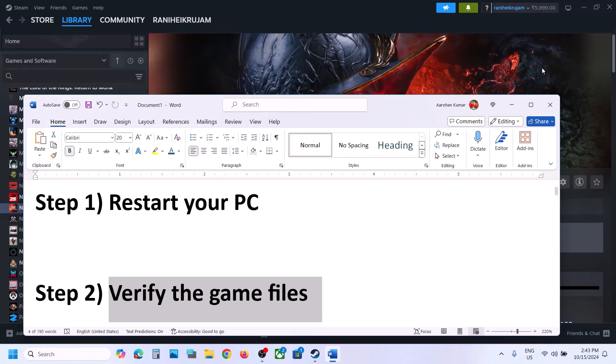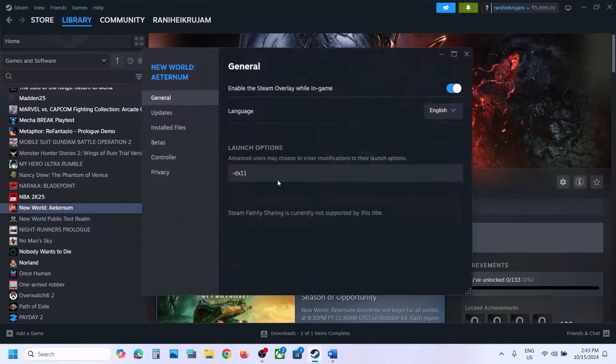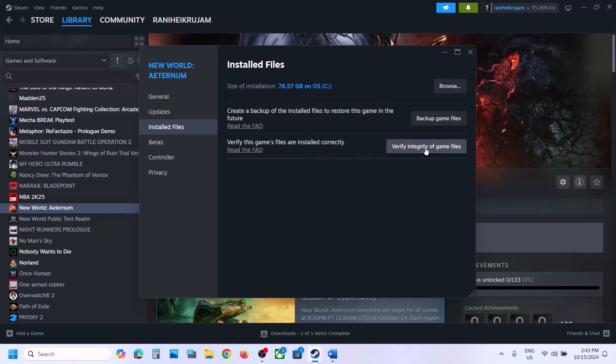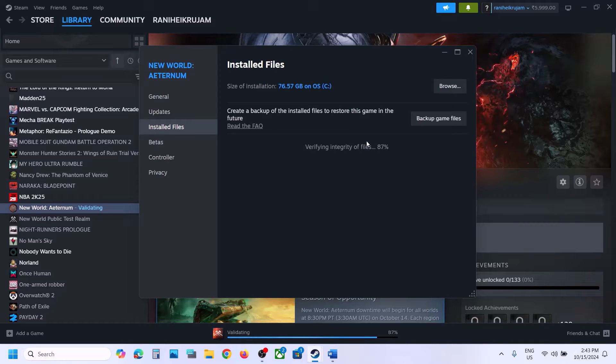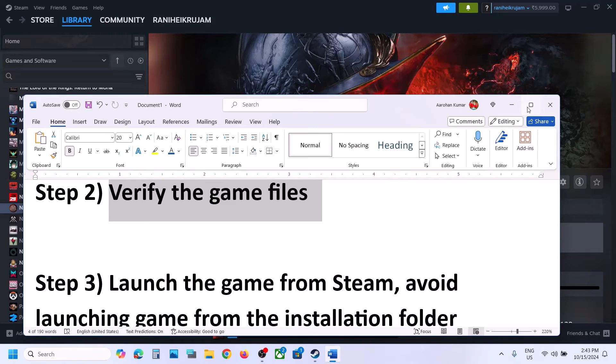The next step is to verify the game files. Make a right-click on the game, select Properties, go to the Installed Files tab, and then click on Verify Integrity of Game Files. Once the verification is complete, if there is any file missing it will redownload the files. Let this complete until 100%, then launch the game and check.